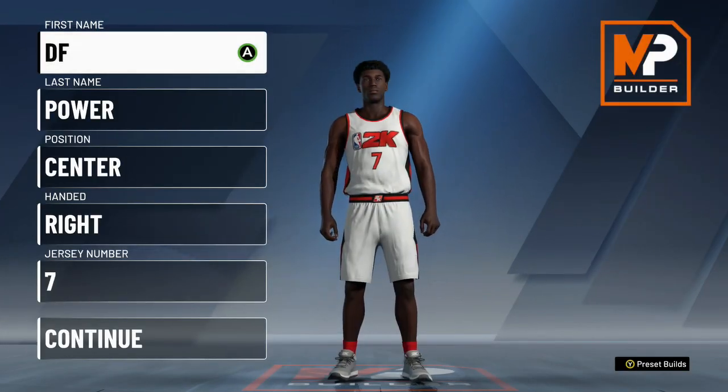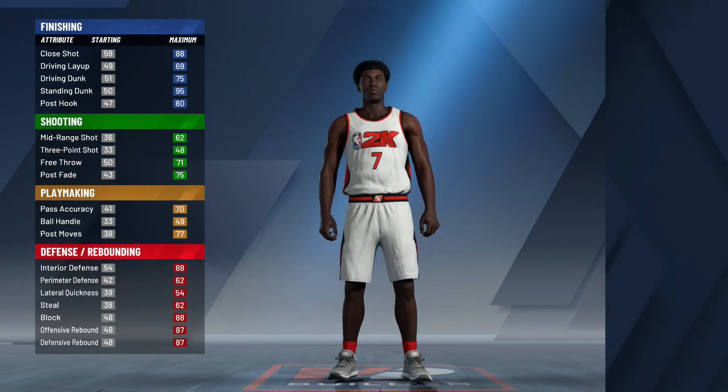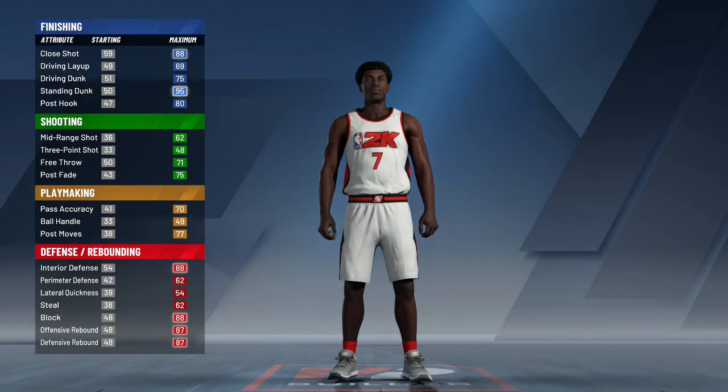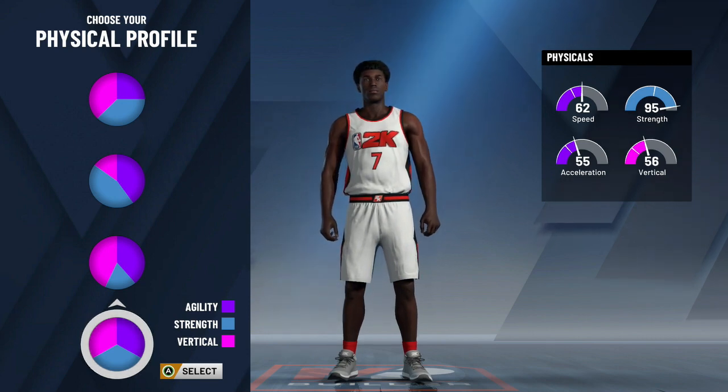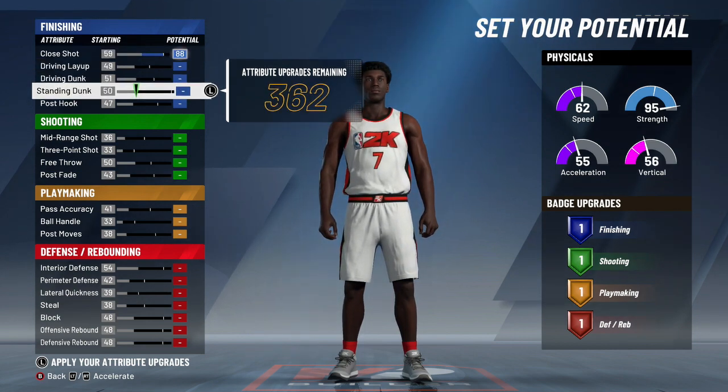This next build is pretty versatile. I don't really like inside centers, but if you're going to make one, this is probably the best one. You never want a player who can only grab rebounds — so this paint beast build uses the finishing and defensive rebound pie charts (blue and red). You'll not only get rebounds and play defense effectively, but you'll be able to score inside and dunk on people, creating some offense for yourself.